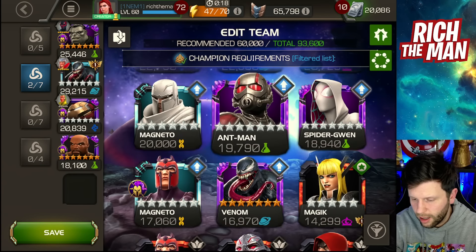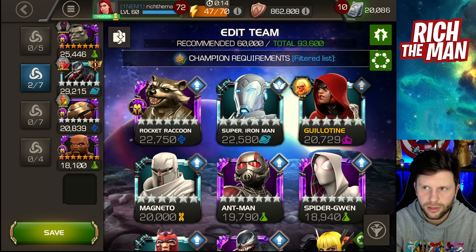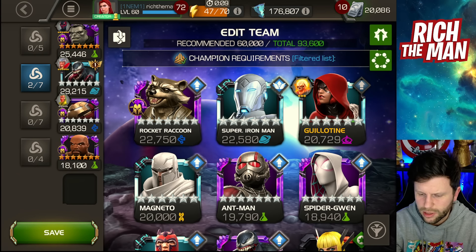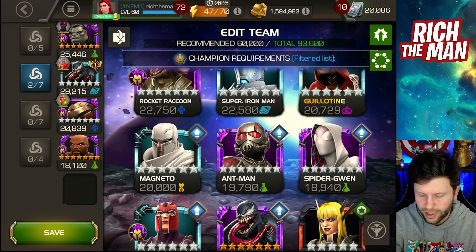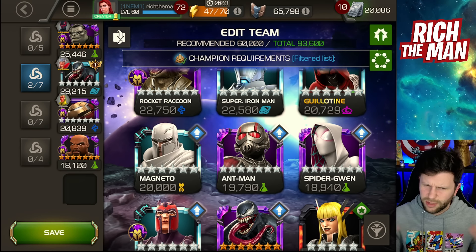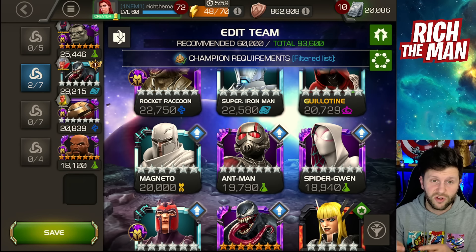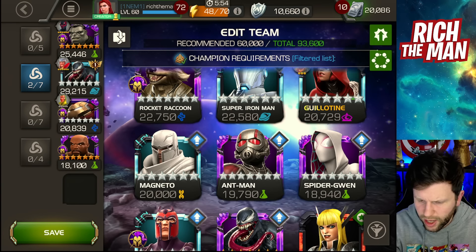Luke Cage as well — he's really coming into his own as a current meta counter champion. Useful against Serpent, and with his buff he's great at damage. Get debuffs on the enemy, you do more damage, your attack rating increases — that's great. There are of course a lot of other options to bring in.